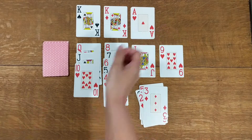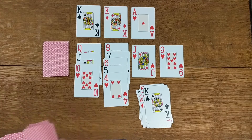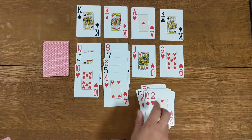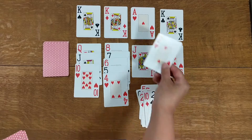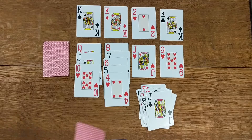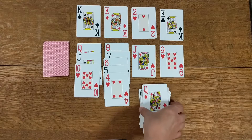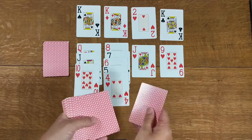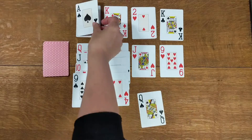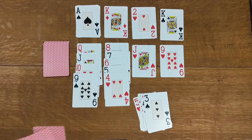Finally, an ace — that can go on there, but no two yet. King goes there. Here's the two, that can go on there. I'm looking forward to getting the three so we can start getting these out. Three cards left — flip the pack again and you're going to see different cards. You keep going like this as far as you can, flipping over the deck whenever you get to the end of the pack, putting out as much as you can.